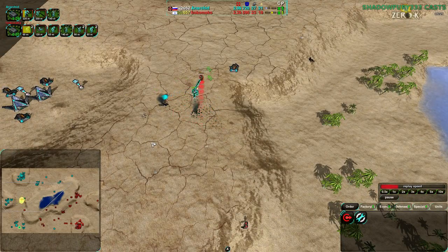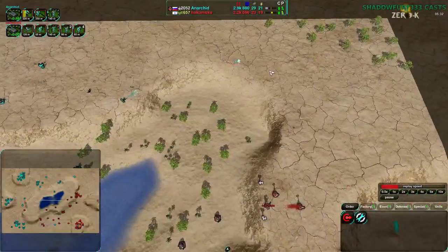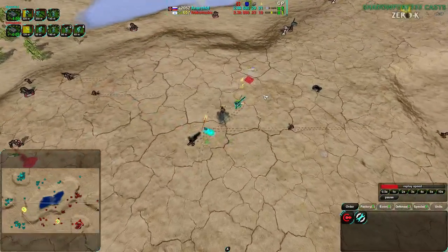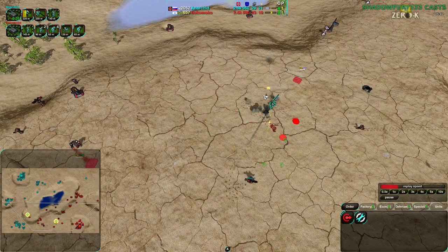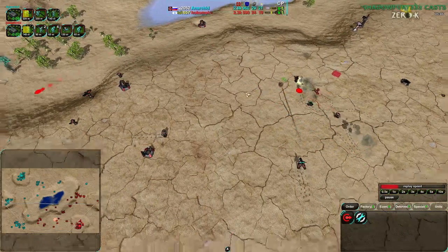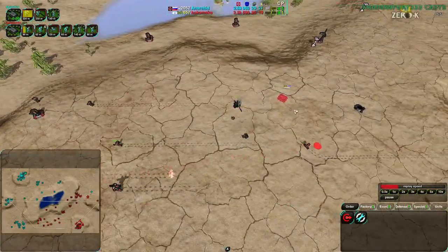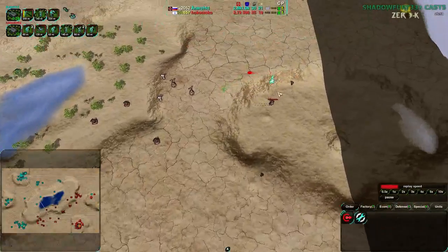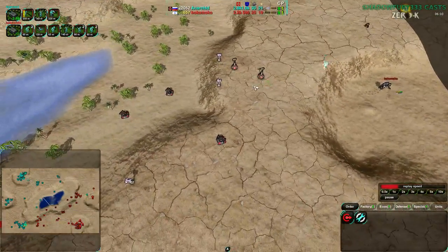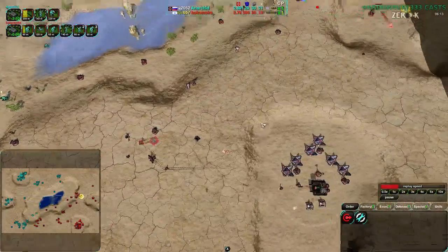Some nice assaults from Hokumoko — they are really dealing a lot of damage and not letting Anarkid get anything for free. Anarkid is kind of doing the same, but the Scythes really aren't dealing a whole lot of damage. Anarkid has been spending a lot of metal on Scythes that don't cover much territory, and quite a few have gone down dealing almost no damage — maybe one Metal Extractor and a couple Glaives on defense. Anarkid has been winning the defensive conflicts, but not the offensive ones. Anarkid is at a slight economic advantage, but not by much.